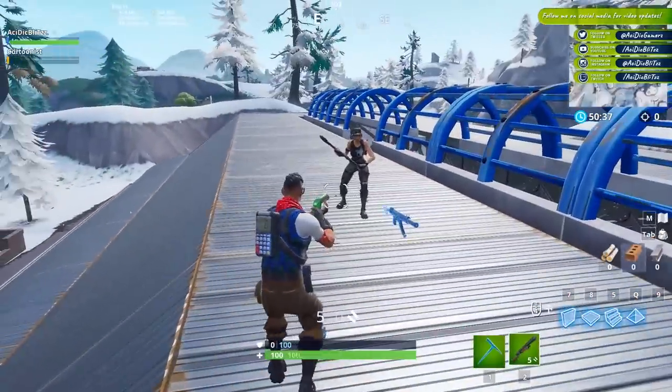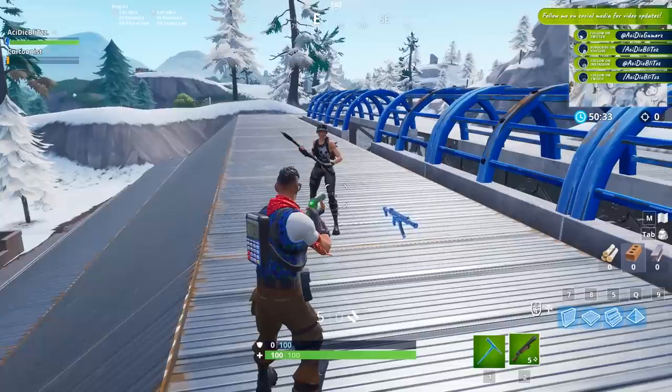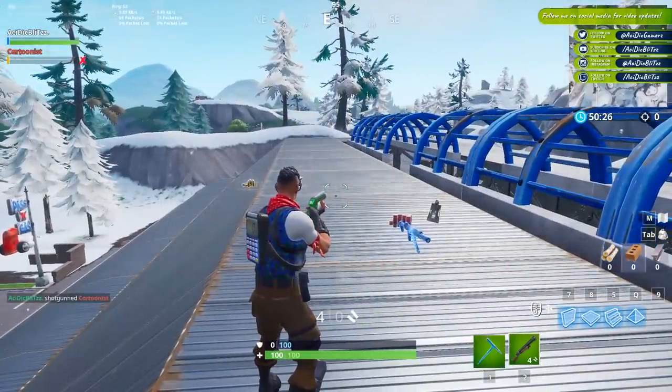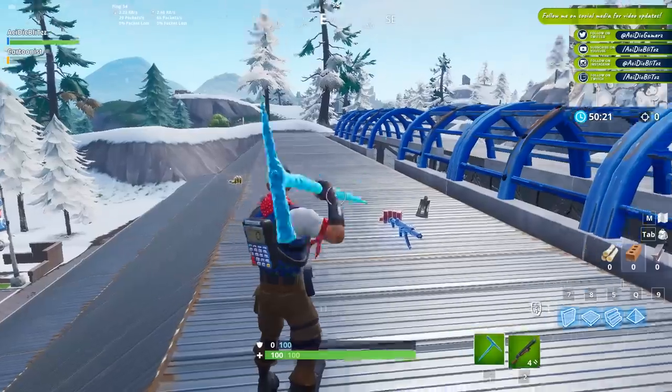So there's apparently some weird glitch in Playgrounds mode and it's not giving us kills for getting the kill. As you can see in the top left, it still shows him on my team, but he's not on my team. The tabulator is not going up and my top right isn't going up either. So I guess we're going to jump into duos and get kills that way. I don't know what is happening to Fortnite today.